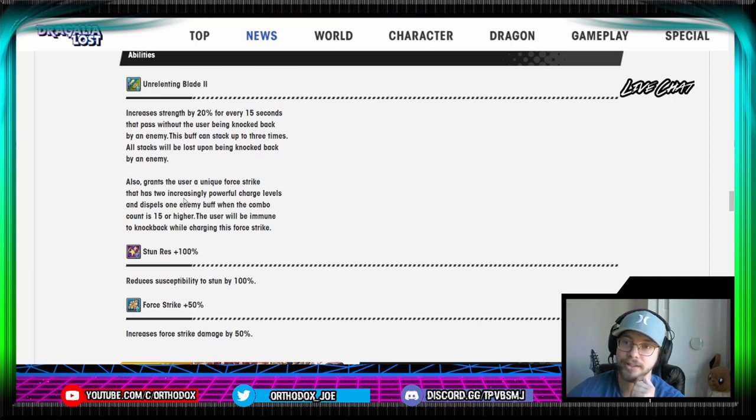The only thing that could be problematic is that Yaldabaoth does do Sleep affliction. So even though you won't be knocked back from the force strike charge, Yachio is not Sleep Res, meaning that if he does hit her with certain attacks, she can still go to Sleep — which then could lead into a future knockback or a prevention of her being able to get her force strike off. So the key here with her kit is gonna be what this unique force strike actually looks like. If it's slow like Linnea, there could be some problems, although having a massive AoE force strike could be fairly useful for clearing mobs.